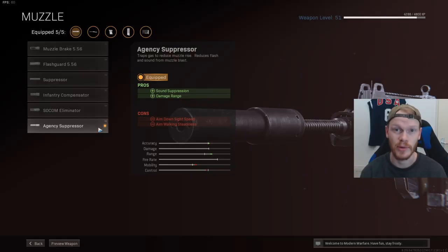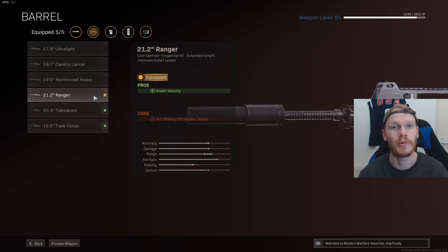The first attachment we're using is the Agency Suppressor. This is a very obvious choice of course — it will give you some damage range and sound suppression. After that we're using the 21.2 Range Barrel for the max bullet velocity. This will help you in the medium and long range fights.